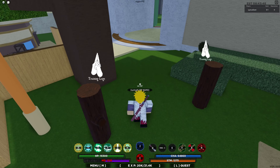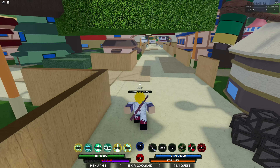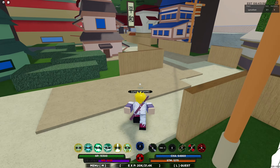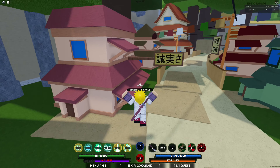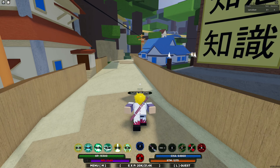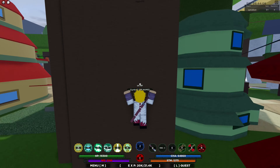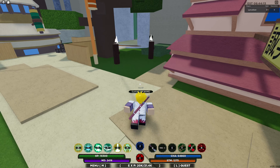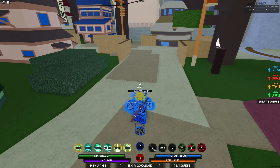I do apologize that it takes a while to go back up — I have pretty bad stats. Okay, almost there. This is the Two-Tails, Matatabi. It has a 1 in 12 chance of spawning in, the exact same as Shukaku. I think it spawns in the Cloud Village, though I'm not entirely sure. Super cool beast.